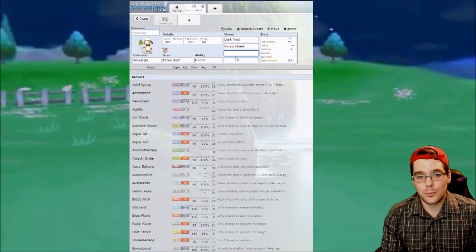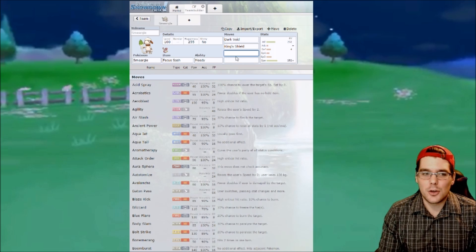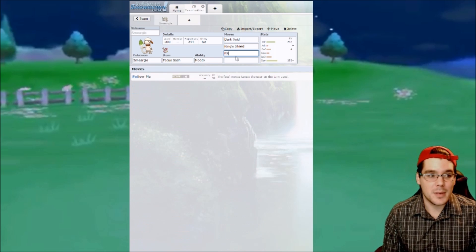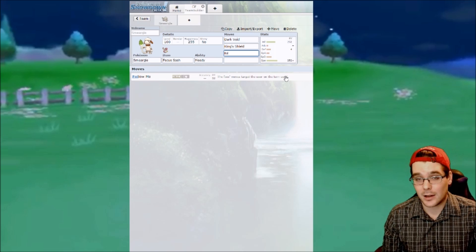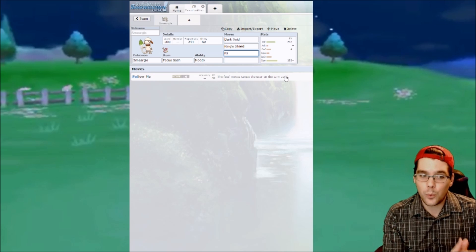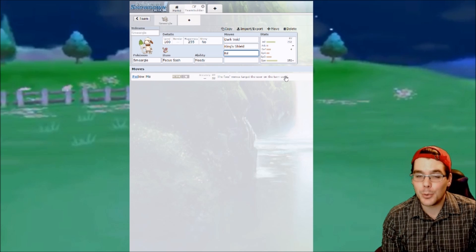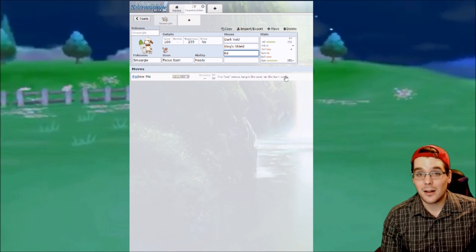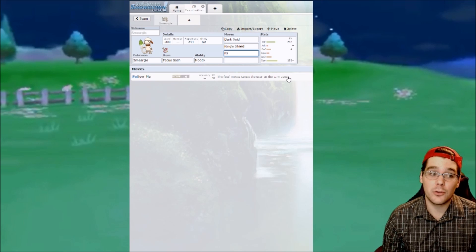The next move you most likely want to run on Smeargle is Follow Me, which makes your opponent target your Smeargle instead of your partner Pokemon. This can pair really, really well with Moody. If you get a two-stage evasiveness boost from Moody, a lot of moves won't make contact and you could evade a lot. Follow Me is a very, very good move paired with Moody, as long as you get the right boost.